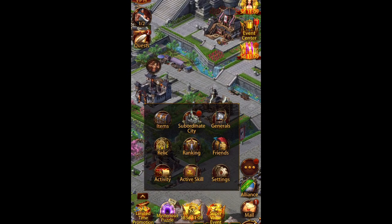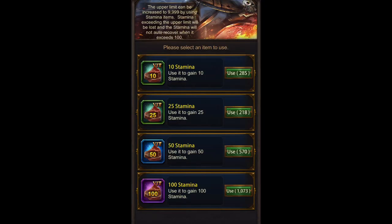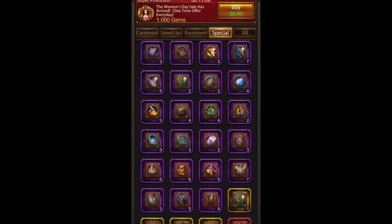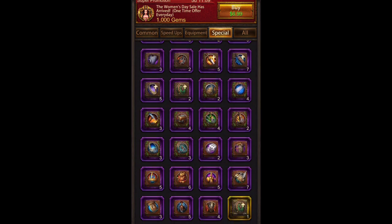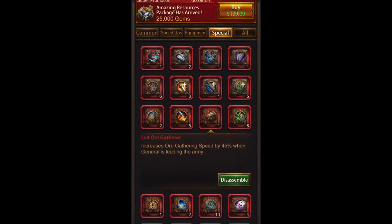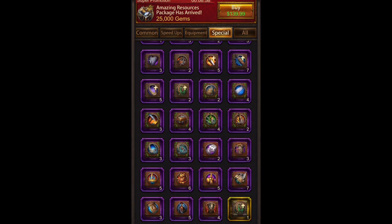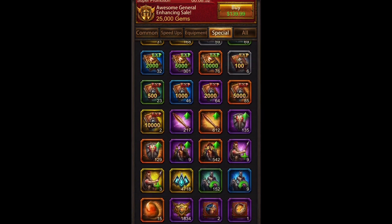Other than that with generals, we have to look at whether we want rally generals because we have a lot of stamina to burn through. Looking at the books we have to assign to generals, we're really lacking on the level one books — you should assign level ones and get three of them on before you put the red level fours on. We're doing okay on gathering books and luck books, but level one gathering isn't doing well either. This is a pretty poor account — it needs a total makeover.